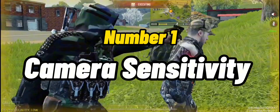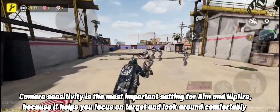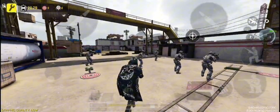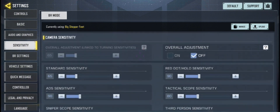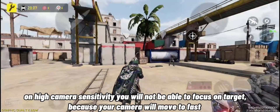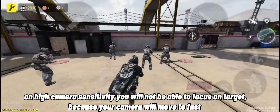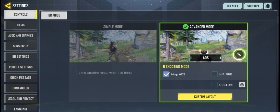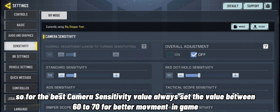Number 1 is camera sensitivity. Camera sensitivity is the most important setting for aim and hipfire because it helps you focus on a target and look around comfortably. On high camera sensitivity, you will not be able to focus on target because your camera will move too fast. For the best camera sensitivity value, always set the value between 60 to 70 for better movement in game.